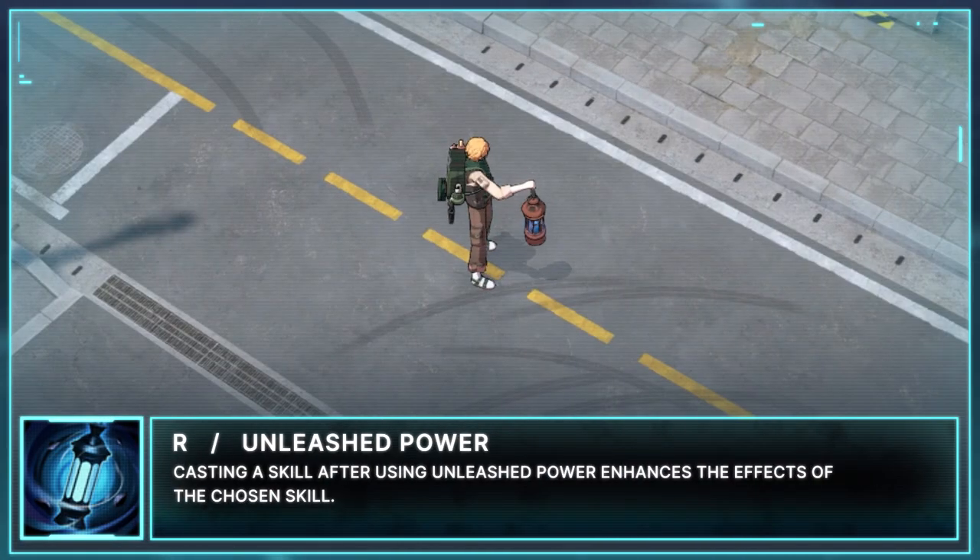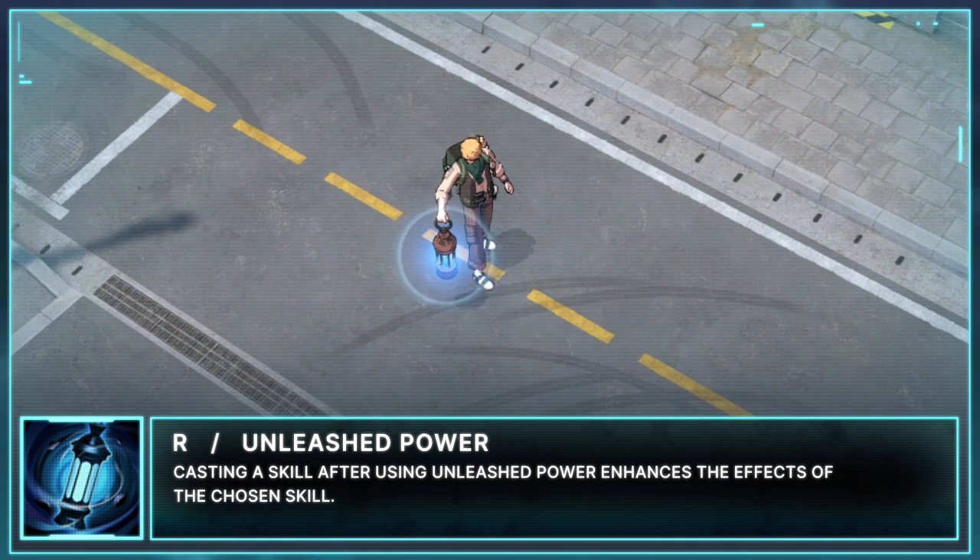Arda's ultimate is Unleashed Power. Casting a skill after using the ultimate enhances the effects of the chosen skill.